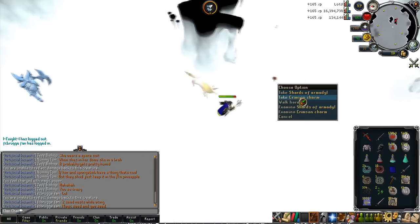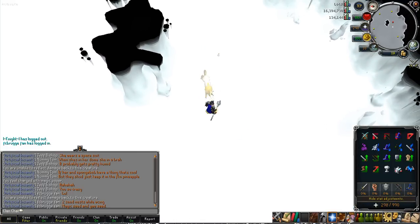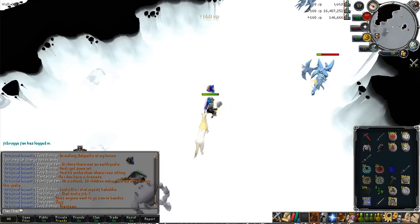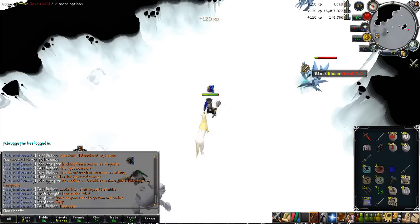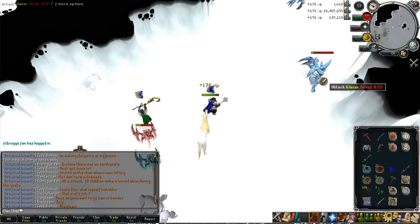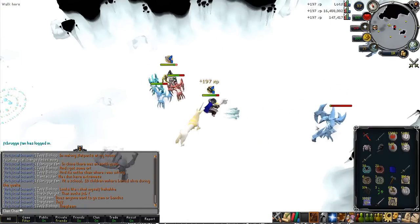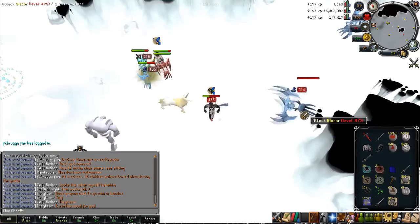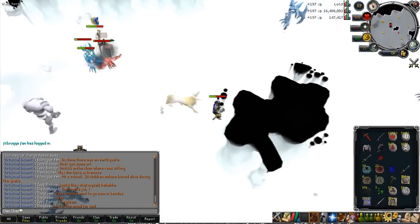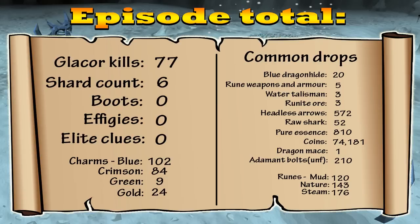Ideally I get a shard of Armadale every 10 Glacor kills. It was really strange — I got no shards on my third trip. I got three on my first and second trip and then three on my final trip. I actually did a total of 77 Glacor kills, so that should really be about seven shards, almost eight. I also got a dragon mace — the first dragon mace of the series — so I should be getting another Armadale shard fairly quickly going by that average.